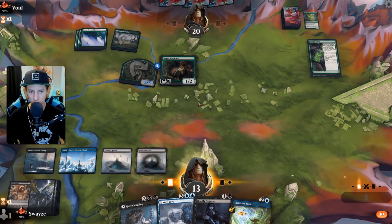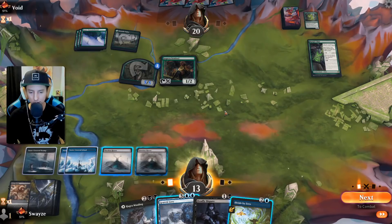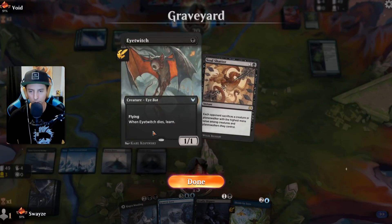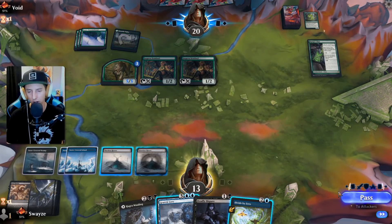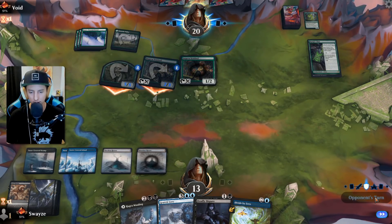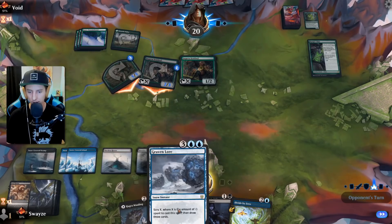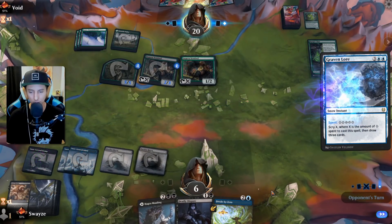Divide by Zero — not bad but doesn't hit the token, that's why it's not ideal. Going to Graven Lore — as long as I can survive this turn I'm going to dig deep and really hope we can find a Blood in the Snow. If we find Blood in the Snow and bring Eye Twitch back, we'll be all right. Could also snag a card to steal the 5/5 — that wouldn't be bad either. Faceless Haven I could block with, but the Graven Lore dig feels like the right play. Blood in the Snow seems like the most elite thing we can do right now — digging five cards deep.